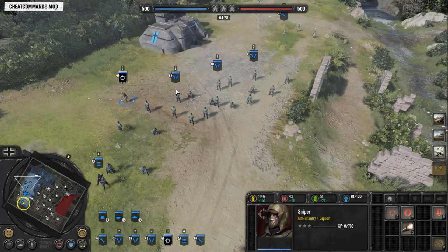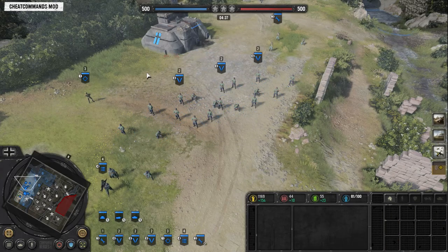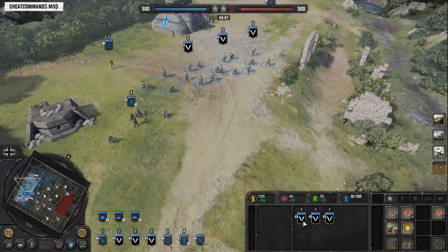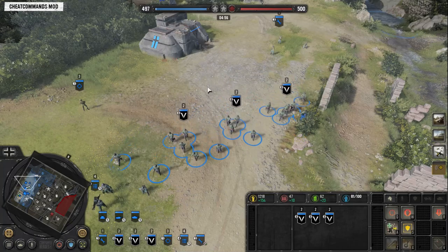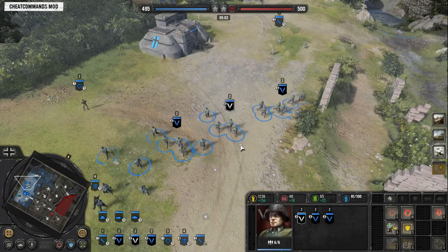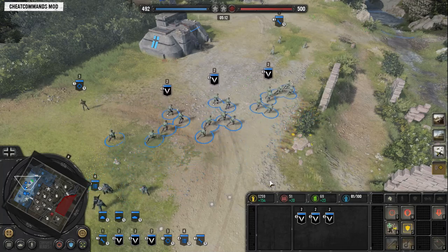Now you might be wondering: why would you put all your grenadiers on number 2? Let's show you how to sub-select. In order to select all my grenadiers, I have them all in 2, so I simply hit 2. That's going to select all of them, and you're going to move them all simultaneously — that's great for big macro movements, but it's not good for specific tactical movements. So once you have them selected under number 2, you can use the tab key to sub-select units within the group.